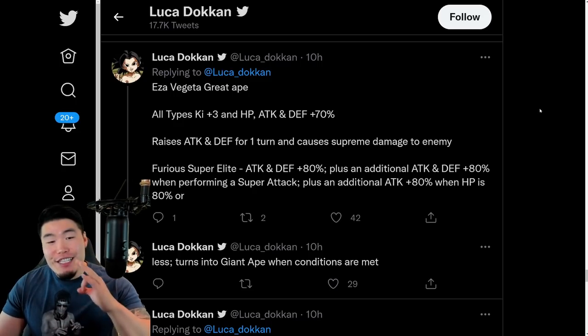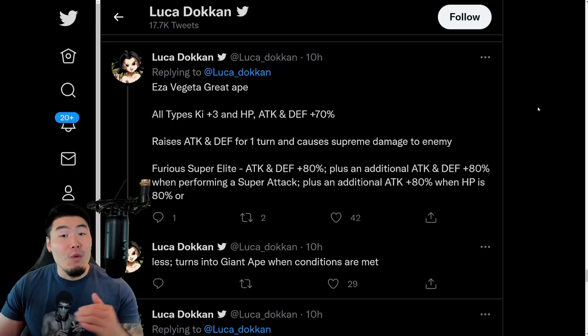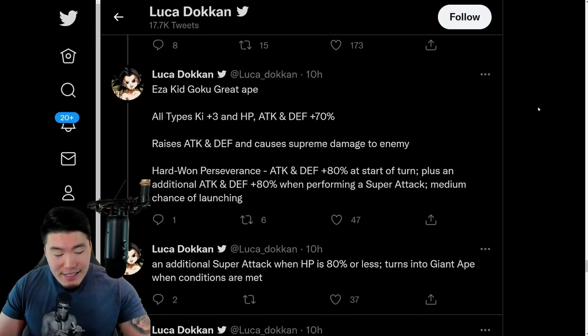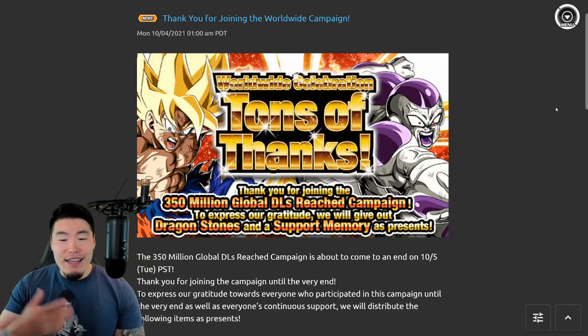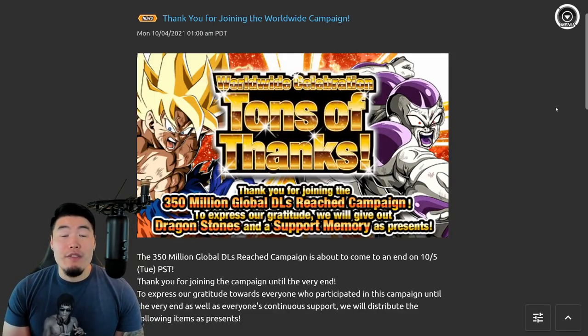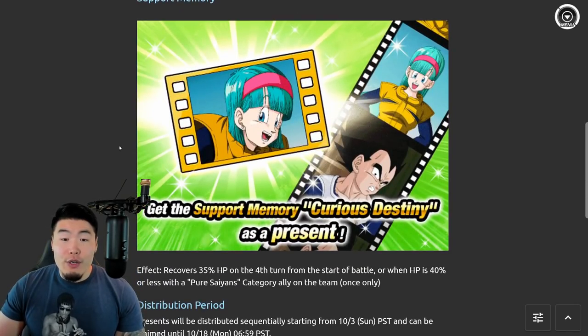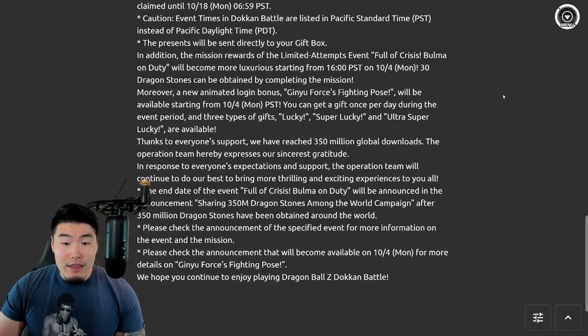So those are the three Giant Ape Extreme-Z Awakenings coming to, once again, Global First. And the last thing I'll quickly go over is the thank you gift for the Worldwide Celebration and $350 million download celebration this year. As expected, we got 30 stones and the new Bulma support memory.